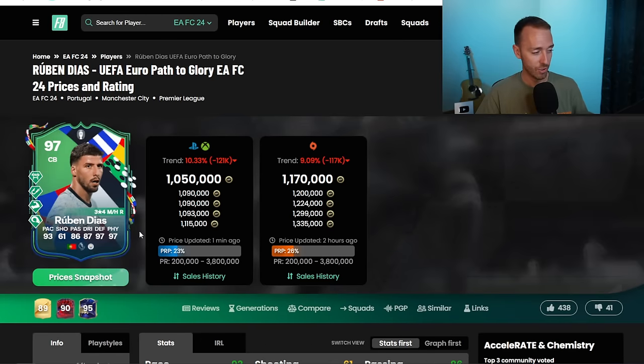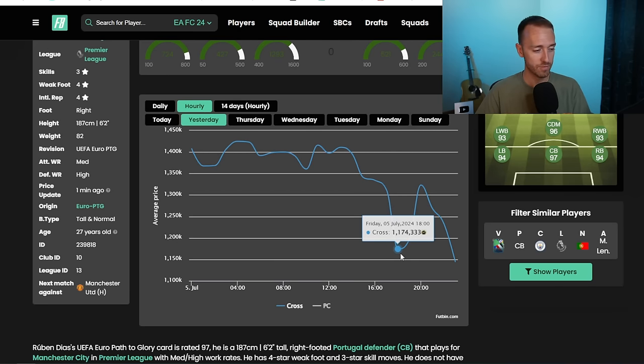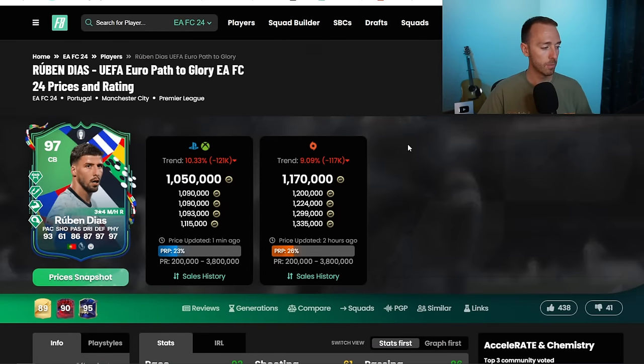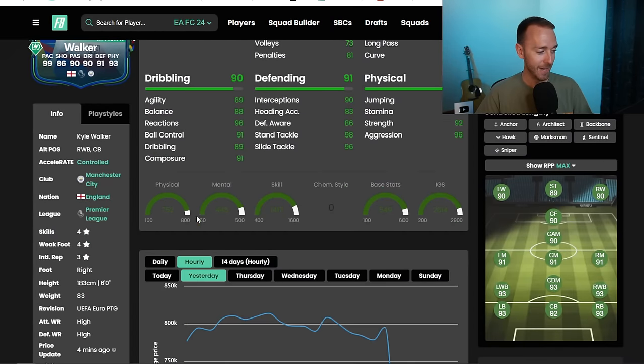Take a look at the Ruben Diaz card from yesterday when people learned that he was coming back into packs. 1.4 mil tanked even before the Portugal-France game. Tanked in price down to 1.1. During the game, back up to 1.3 and what do we have now?